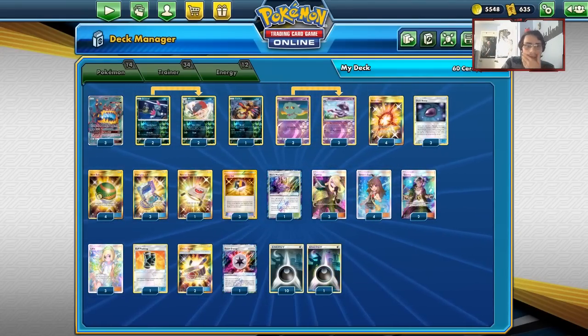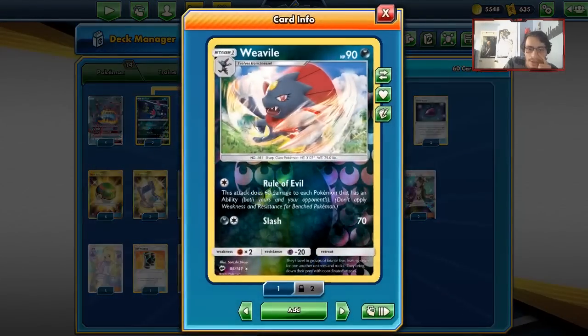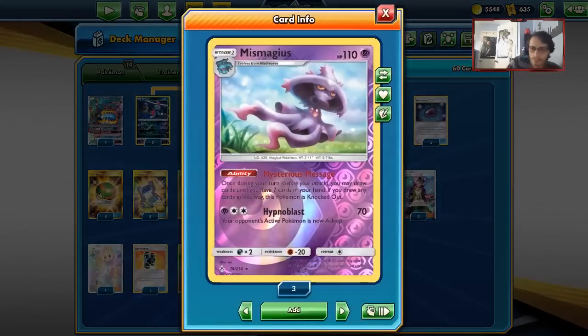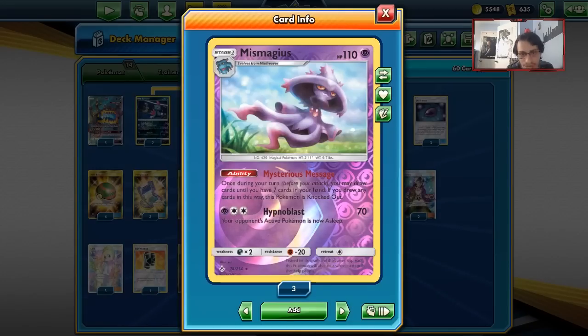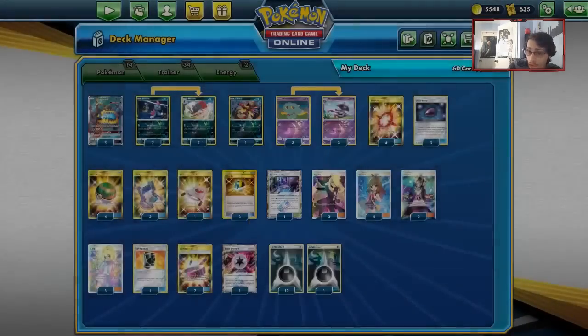Now let's look into the deck. It's all about using Guzzlord and Mismagius, and we also have Weavile for backup to take cheap prizes. It's a pretty simple, straightforward deck. Mysterious Message allows you to knock out your Mismagius and draw cards until you have 7 in your hand, and through Dust Stone we can do that on our first turn.